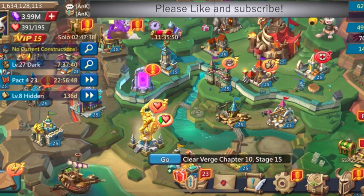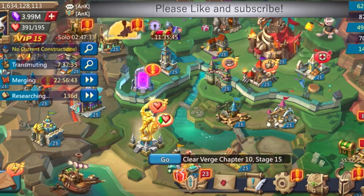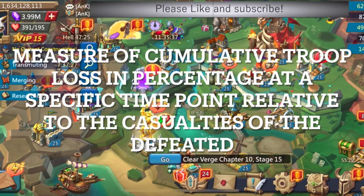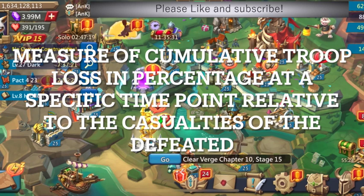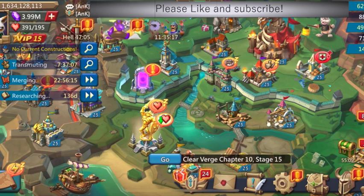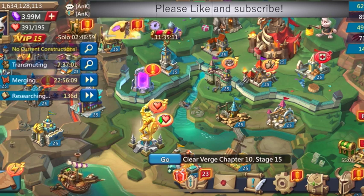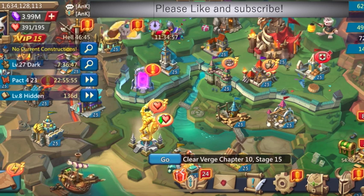That makes sense when you can't cap a leader. But when you do cap a leader, having more lower tier troops doesn't affect the chance of a walkback. To understand why, you first need to understand what morale is. My definition of morale in Lord's Mobile is a measure of cumulative troop loss in percentage at a specific time point relative to the casualties of the defeated.